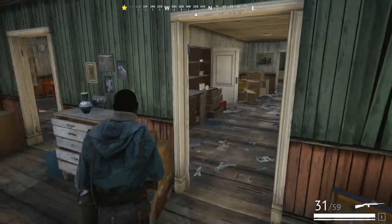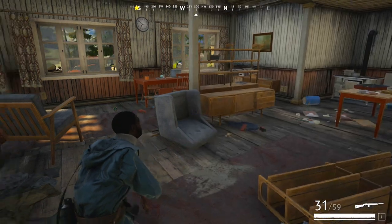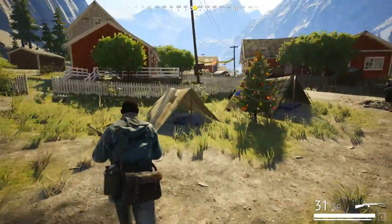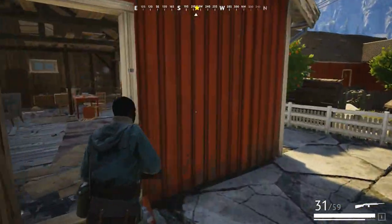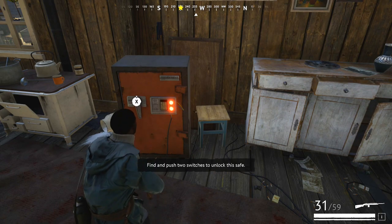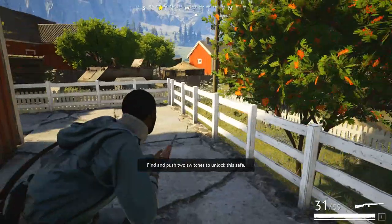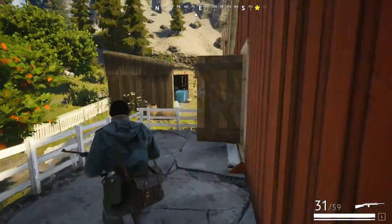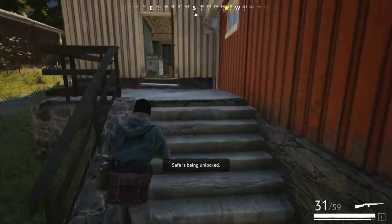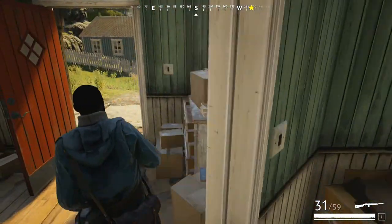I'm so close to 100. Let me close this door behind me just in case. It's got to be in here somewhere — am I even in the right spot? Nope, I'm not even close. Let me just keep running. I don't want to waste any time. We need to find two switches, like we did last time. Let me check upstairs — nothing. I have to look in a small cabin outside, that's probably where it is.